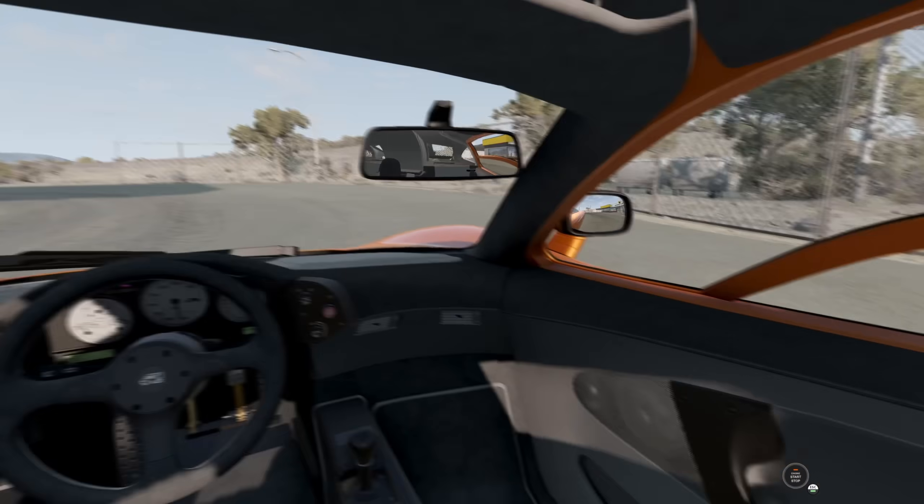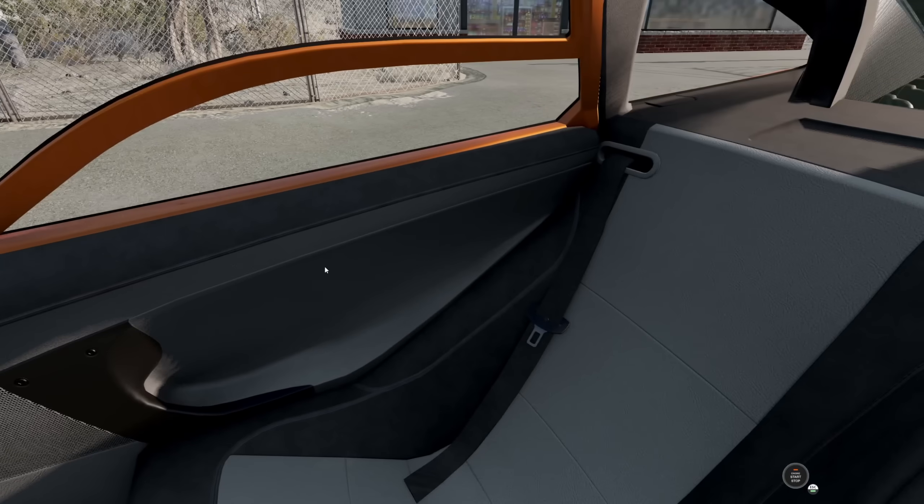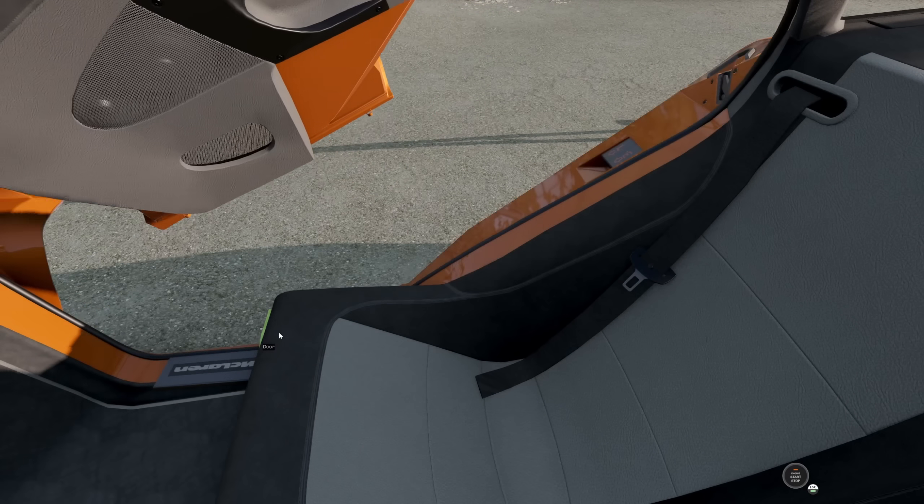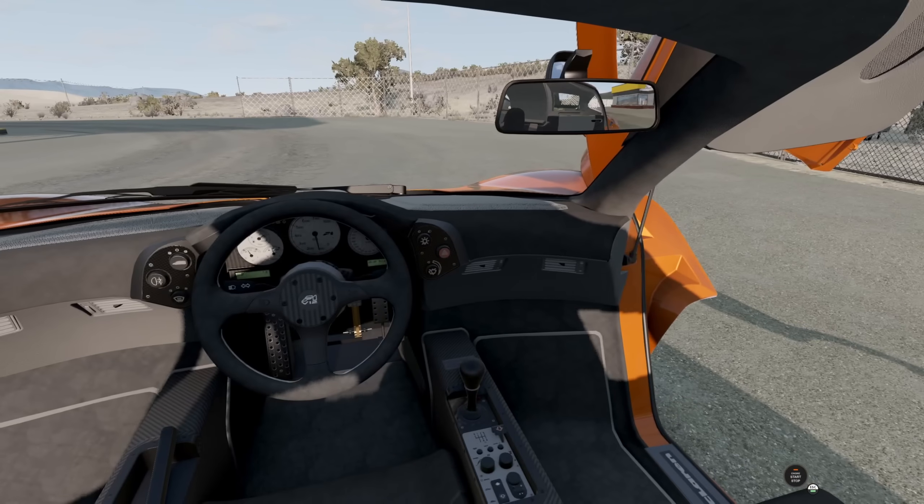Can we interact with anything? I don't think we can. How do you actually open? You pull like a button on the seat to open the doors. Very, very strange. I kind of love it.